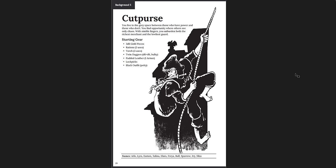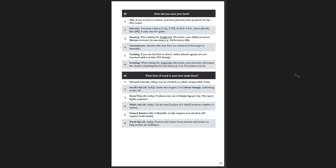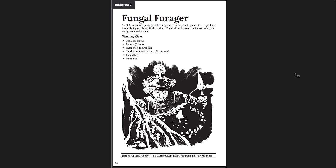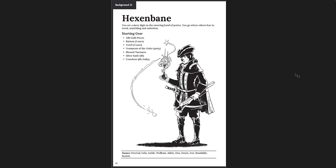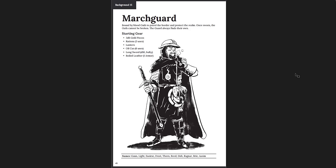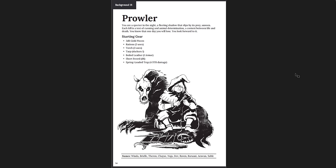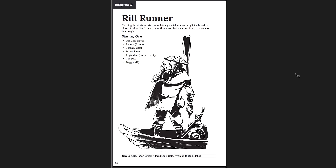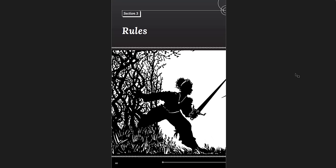The backgrounds include: the Cutpurse, the Fieldwarden, the Fletchwind, the Foundling, Fungal Forager, Greenwise, the Half-Witch, the Hexenbane, the Jongler, Kettlerite, the Marchguard, the Mountbank, the Outrider, the Prowler, the Rill Runner, the Scrivener — I want to be a Scrivener. 'Bartleby the Scrivener' is one of my favorite short stories.